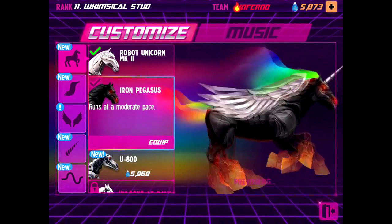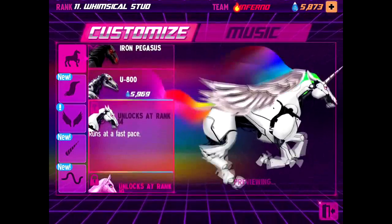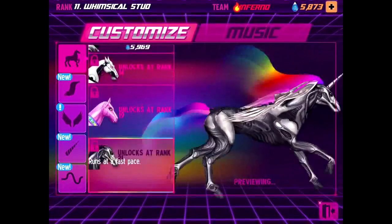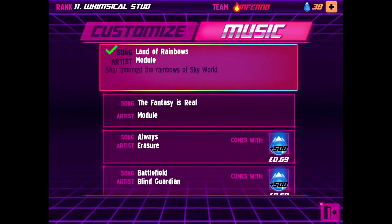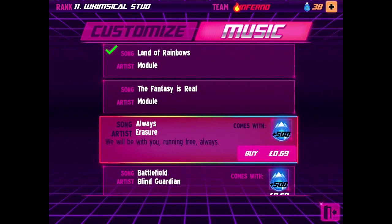The contents of the store are largely cosmetic. You can upgrade your unicorn with later models, such as the Iron Pegasus, galloping at a faster rate. There's also the option to buy additional audio tracks to play during the game. These tracks do cost real money, but they do help pay the creators of the music. You also get raindrops with the purchase, and yes, Always is available.